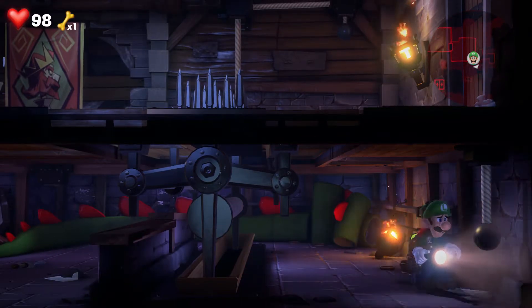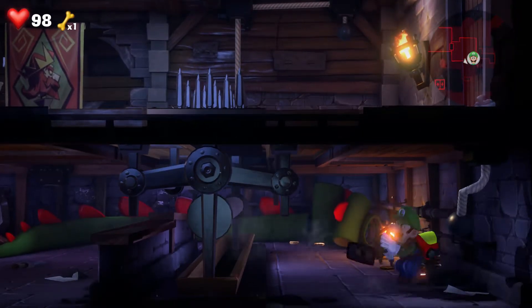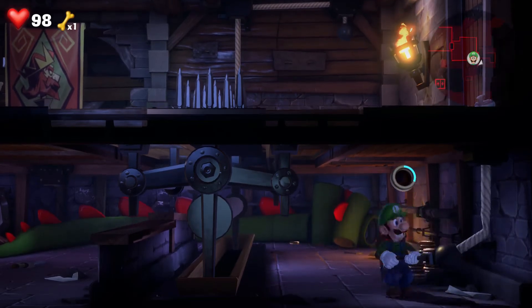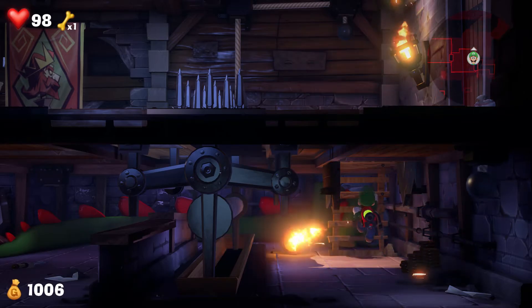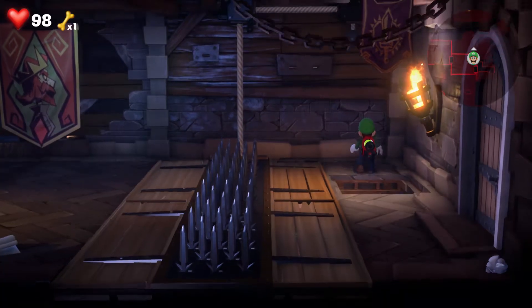And now head to this bottom portion. Use the suction — that'll drop down a ladder for us. Now just head up the ladder and exit this room.